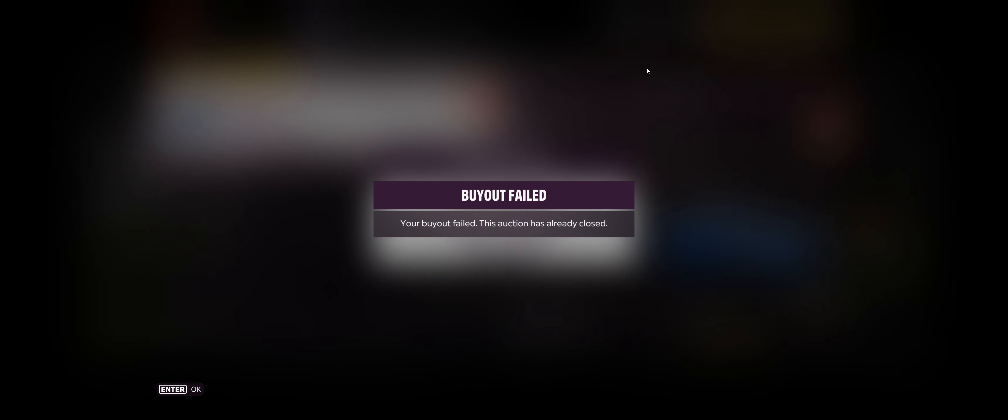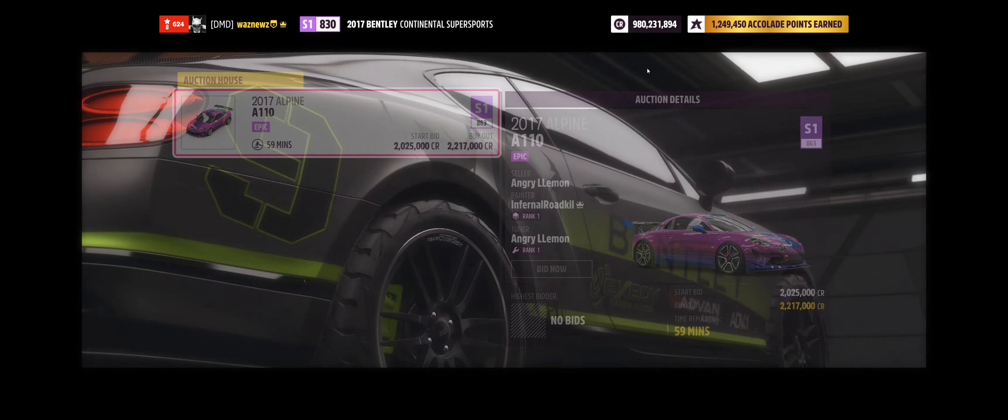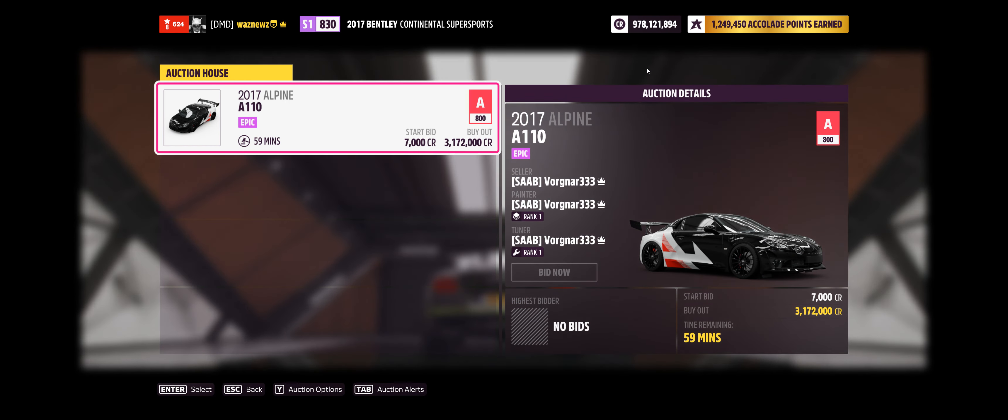I want that — that's cheap. It's gone, I'm not getting it. Buyout failed. But there are probably going to be a few for sale. There we go — two point something, right. Yeah, the bots are thick and fast today. Buyout successful, yay! I got an Alpine A110. And I guarantee you if I put it up for 20 million it will sell. But yeah, that's one way to make money today — yeah, 3.1, get it why not.